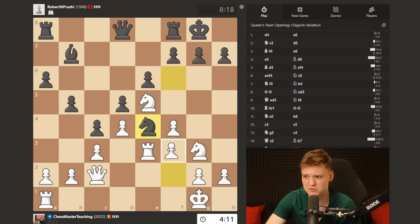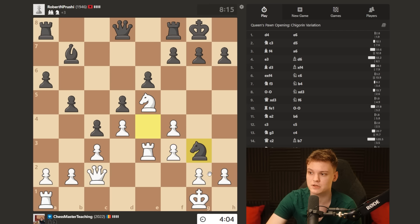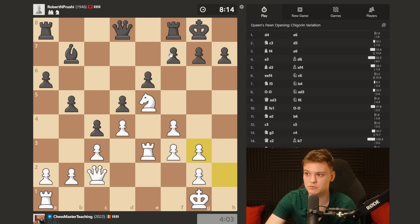I think we do f3 now - just kick him out. Typical idea: do not take, but kick him out. And I would be really thrilled if he goes for takes and then f6. Because then this is really one of the main ways for black of losing - this is one of the biggest patterns.